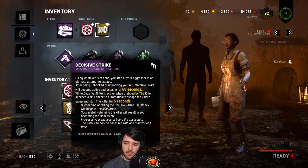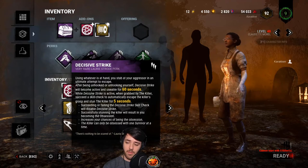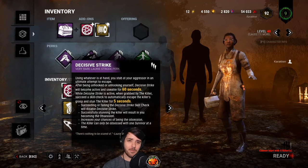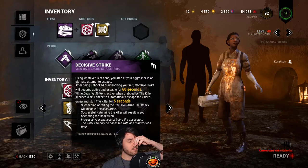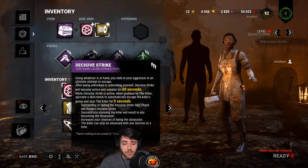Decisive Strike: say your teammate comes to unhook you, the killer comes back. Let's say it's Bubba — they don't have Borrowed Time, you chainsaw both of them into the ground. You pick up the person who unhooked, put them on a hook, and you have to leave the other person there on the ground with Decisive Strike. That's not counterplay. Slugging someone purposefully and not doing your objective is not counterplay — that is non-interaction. What really gets me is when you know someone has Decisive Strike, say they're the obsession, and you're pretty sure someone has it or you don't know if everyone does.